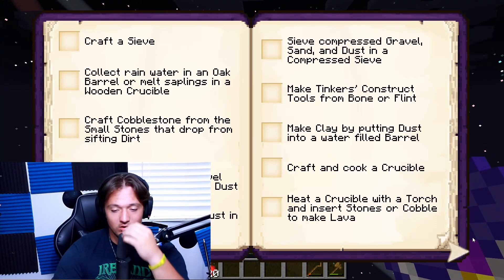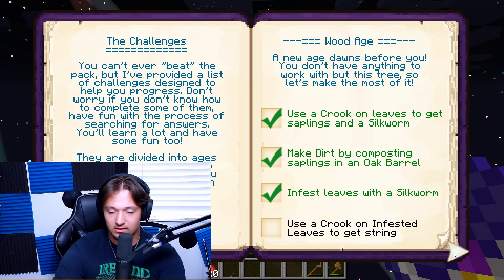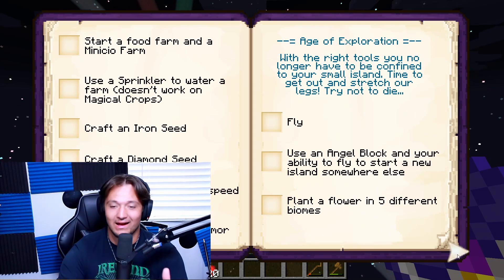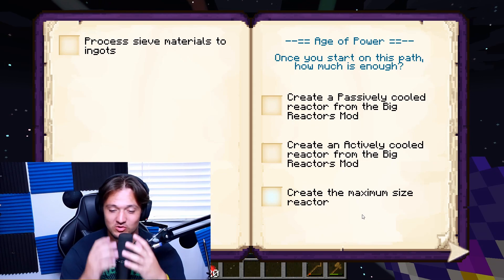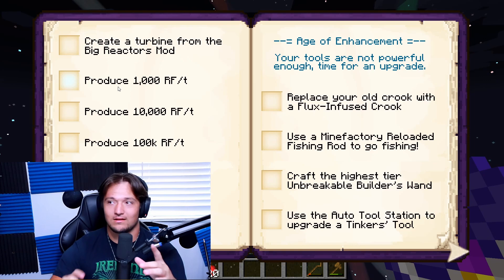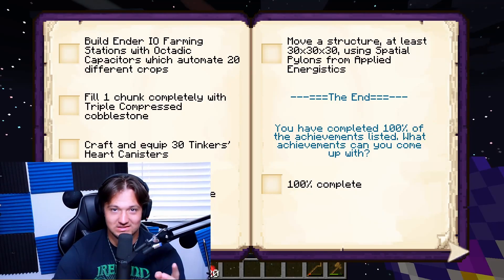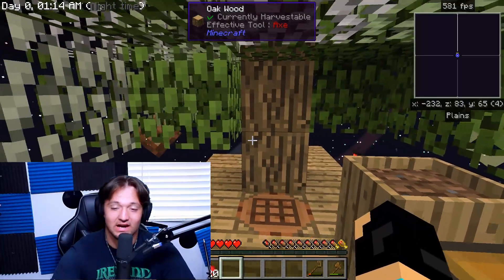I want to show you guys just how crazy the achievement list gets. We have to make a darkroom 25 blocks away from your base for spawning mobs and obtaining loot, then make a watering can. At the edge we're almost flying. In the Age of Power, it says create the maximum size reactor - so we're going to make nuclear reactors to get power. We have to create a turbine, produce 1,000,000 RF a tick, and craft a single octuple compressed cobblestone block, which is the most time-consuming thing in the entire world.